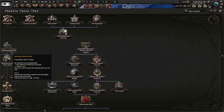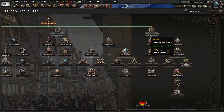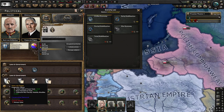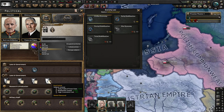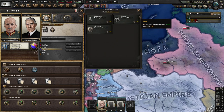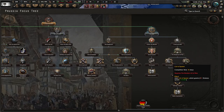We can revitalize the Prussian military-industrial complex and revitalize German steel - but we really need an election to have political power to do all this stuff. We have 208 political power. We have candidates: Van Papen, Luter, Kortius, Schultz. We have no chief of the army, which really sucks, and a chief of the navy. Looks like we don't have a lot of guys here, but we'll do the best we can. For land doctrine, I guess we have to go mobile warfare - more speed is nice.